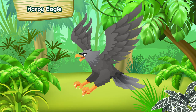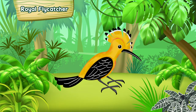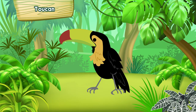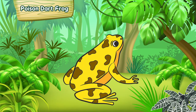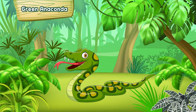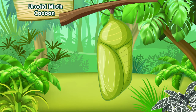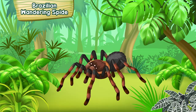Harpy Eagle. Spangled Cotinga. Royal Flycatcher. Patu Bird. Toucan. Paradise Tanager. Poison Dart Frog. Side-necked Turtle. Black Caiman. Green Anaconda. Leaf Cutter Ant. Eurotid Moth Cocoon. Blue Morpho Butterfly. Brazilian Wandering Spider.